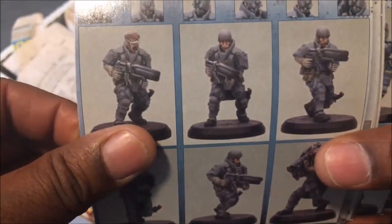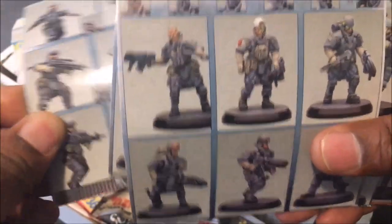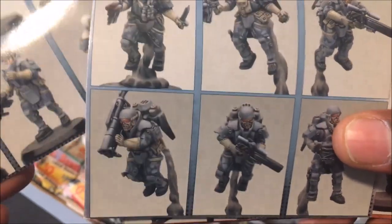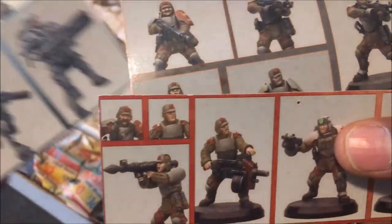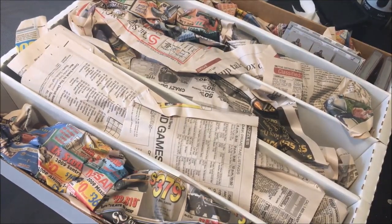These are just some panels that show you what would have come in the box. I'm not exactly sure why I kept these — maybe I kept them for painting reference. But yeah, these are the Red Block — that would have been their box. They got a medic too, so there was even room for a medic in here. All right, let's get inside these papers and see what we got.